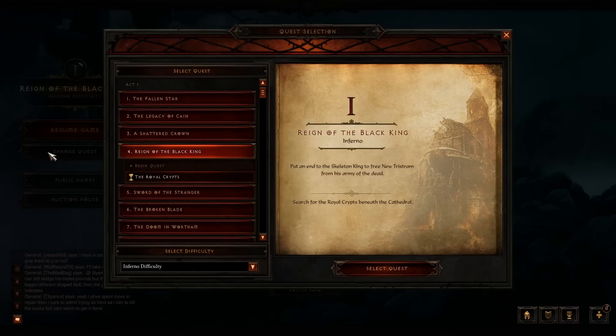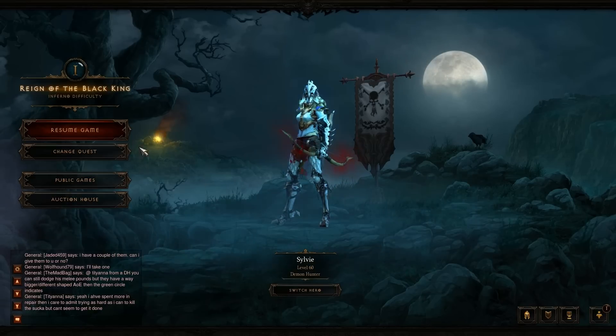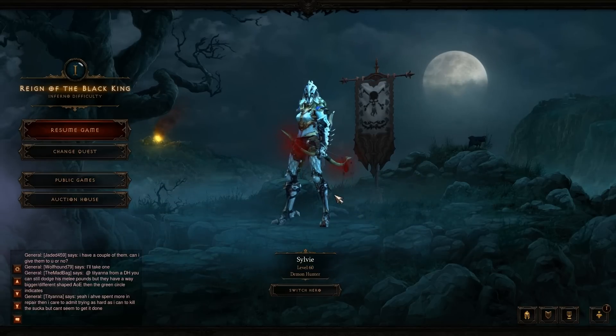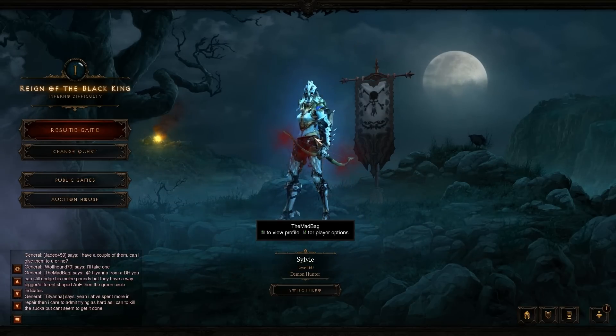I've already played through Act 1, and as far as doing Skeleton King boss runs, the best way to do it — and I am going to do it with 5 stacks of Nephilim Valor — is to go to the quest 'Reign of the Black King,' the Royal Crypts. This will give you the waypoint very close to the Black King, very close to the fight. Then you can go out and back to the Crypts and fight some champions and heroes to get your Nephilim stacks up.